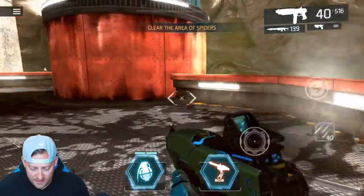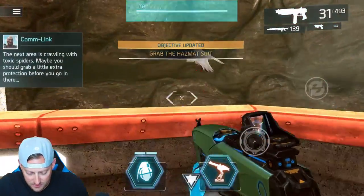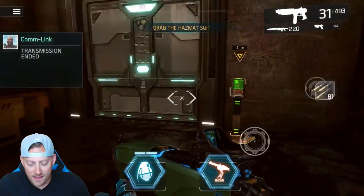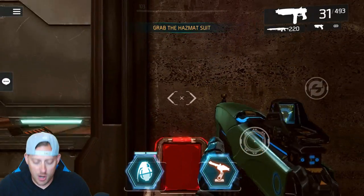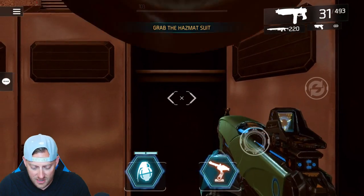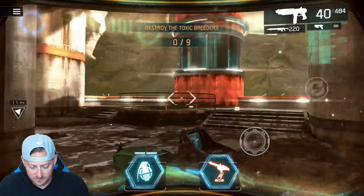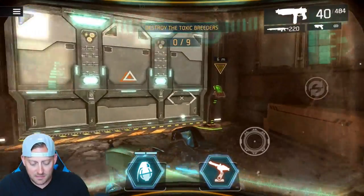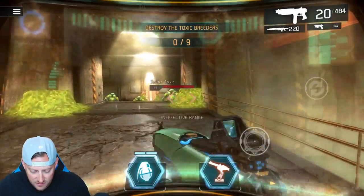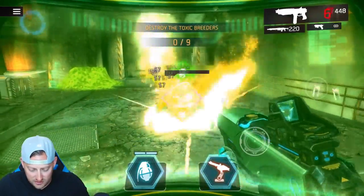We got a weapon right here — I'll take that. Hopefully there's not too many puzzles in this; I sometimes take a while on puzzles. What do we have in the locker? Gear! I'm going to infiltrate and put on that gear — I'm in the hazmat suit. This is the first time I'm actually featuring some hazmat suit gameplay on the channel. That means I'm going into a toxic area. The objective is to destroy the toxic breeders. Looks like I'm only going to be dealing with these exploding spidery things.